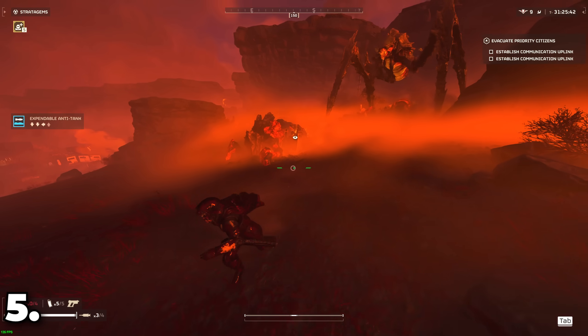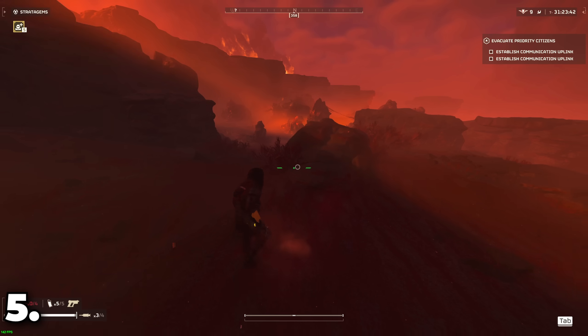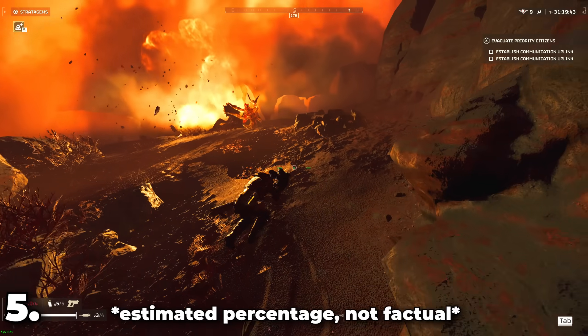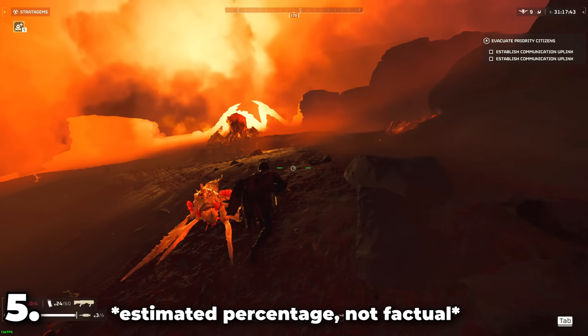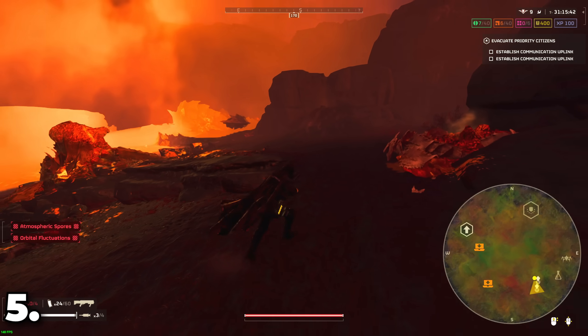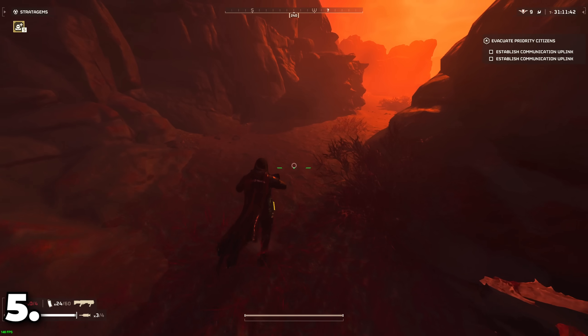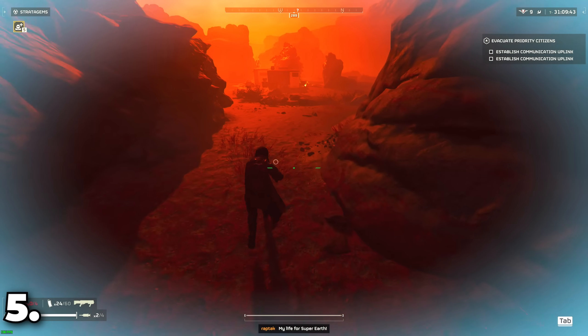Diving or going prone increases explosive resistance by a lot — something like 75% explosion resistance — which should always be used when near an explosion. On the other hand, sprinting increases the amount of damage you take from an explosion, so make sure you lie down when things are about to go down.